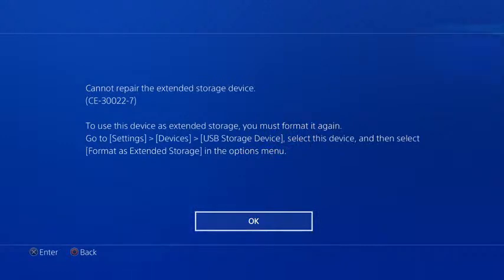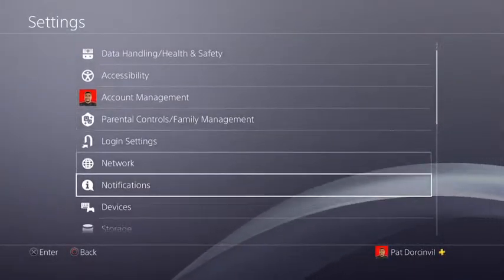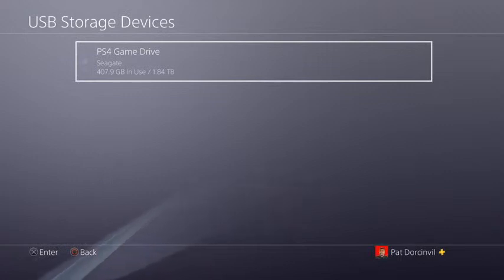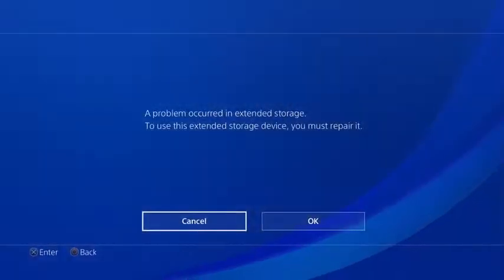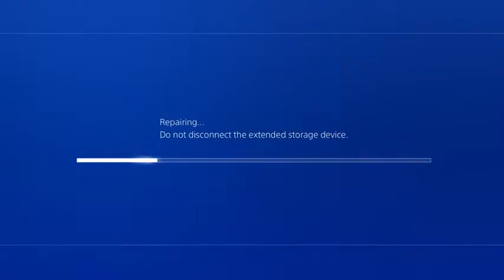The error tells me exactly what to do: to use this device as extended storage you must format it again — go to Settings, then Devices, then USB Storage Drive, select this device, and then select 'Format as Extended Storage' in the option menu. So I'm going to follow those steps again, step by step. I go to Settings, Devices, down to USB Storage Device — there it is, it shows me how much I've used and the total storage. I click on it, 'Use this extended storage drive' is highlighted, I press X.